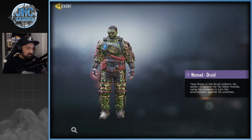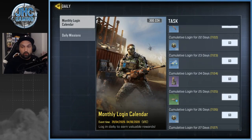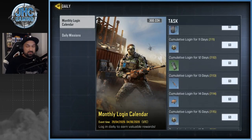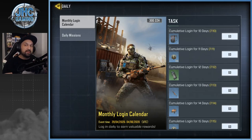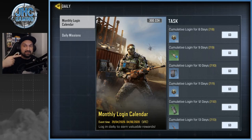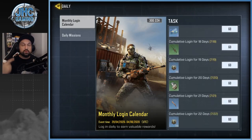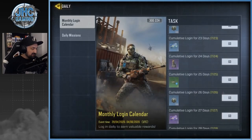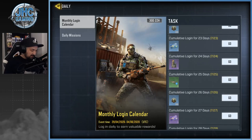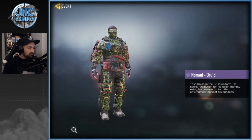The first free skin is Nomad Druid, available on day 24 of the Season 6 calendar — and it is possible to miss it. You have 30 days to claim everything, so make sure you log in every day, even if you don't have time to play. Just go in, log in, and click to claim your reward. If you miss too many days and don't reach day 24, you won't get the skin. It's an epic and it's free, so try to get it.